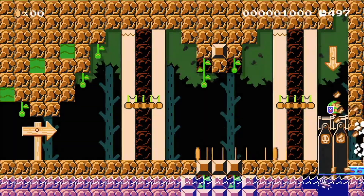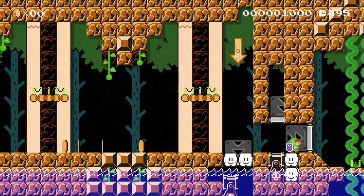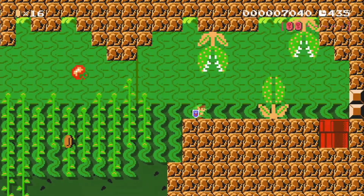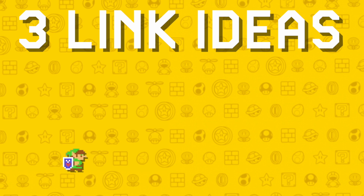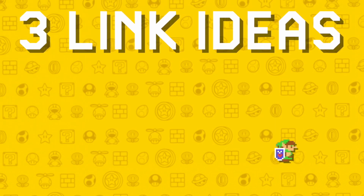Link was added to Super Mario Maker 2 in Update 2.0. Link is a great addition because he has so many new movement options. That is why today we're gonna take a look at 3 awesome Link ideas.